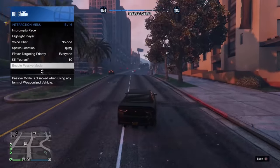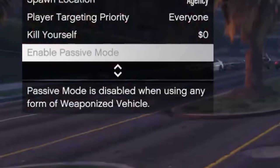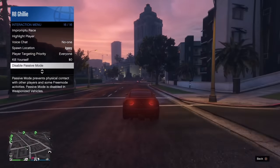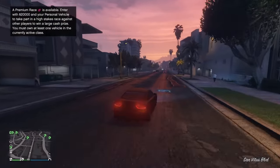Equipping weapons on the Buffalo does come with a drawback, because you will not be able to enter passive mode if either the machine guns or the mines are equipped. If you don't purchase them for the Buffalo, you can enter passive mode, so it's a decision you're going to have to make — passive mode ability, or weapon options for the car.